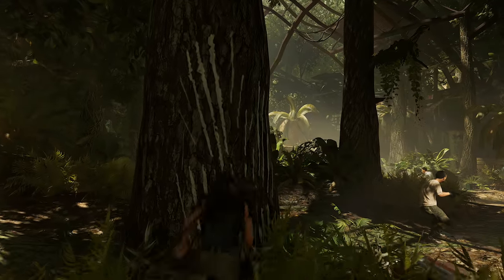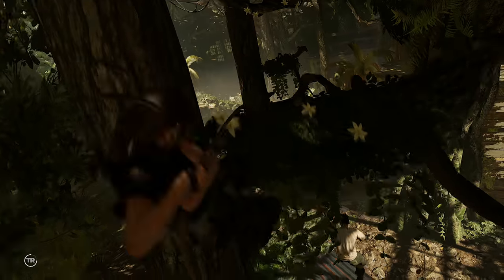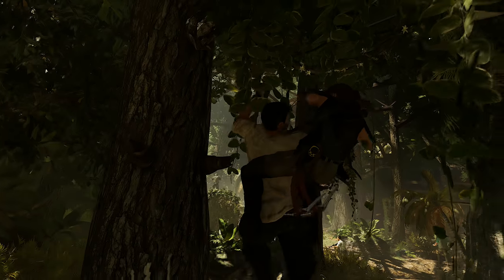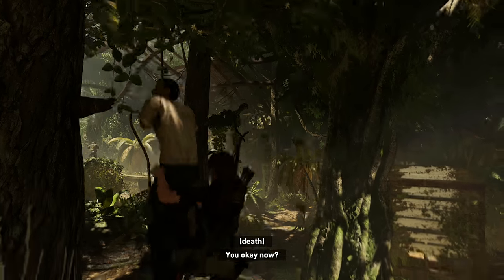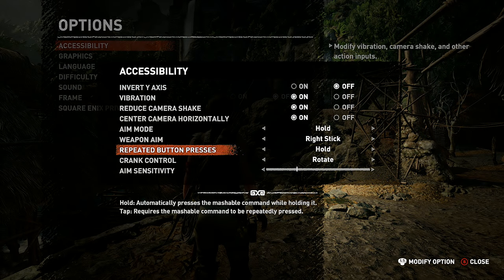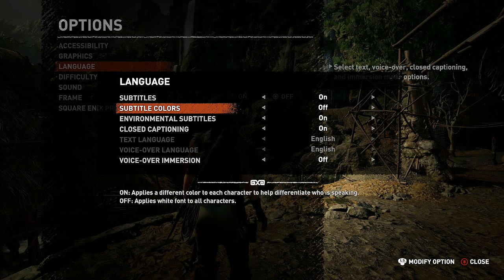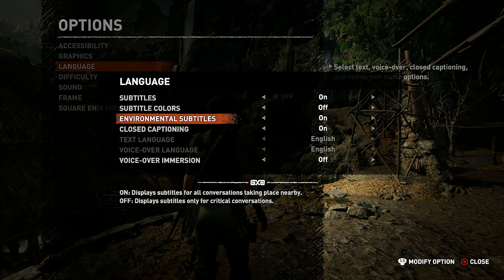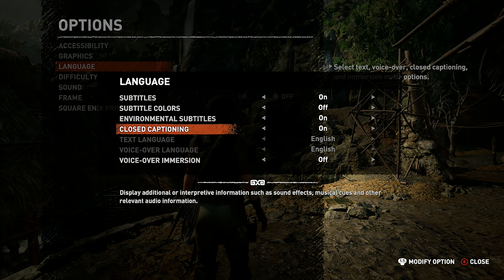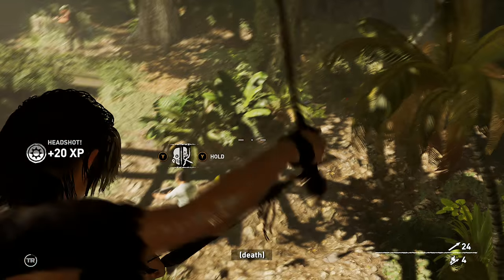One thing this Tomb Raider does is add a ton of accessibility options. You can make combat easy and puzzle solving hard and exploration in the middle ground, or set them all to the hardest. In the audio section you have settings like the ability to hear the game's NPCs talk in their native tongue or in your specified language, big subtitles, colored subtitles, and a couple other options. This is very useful for those who need it or sit far away from the TV.